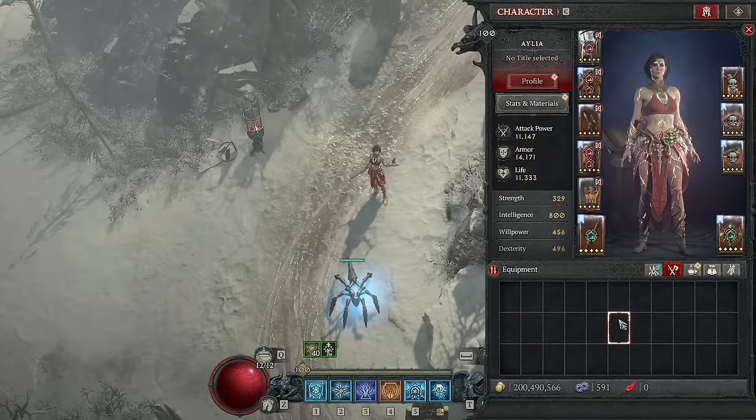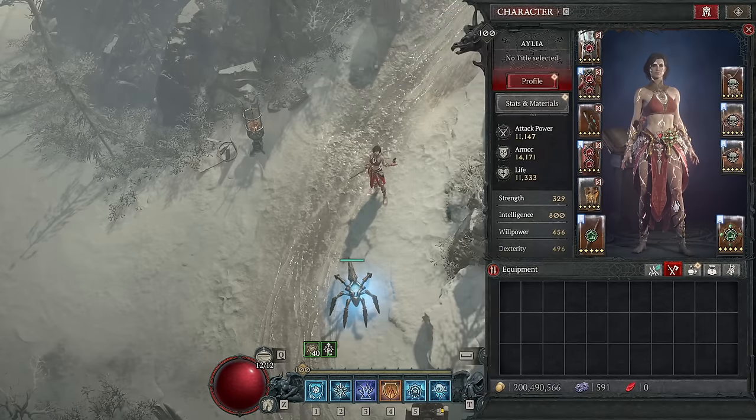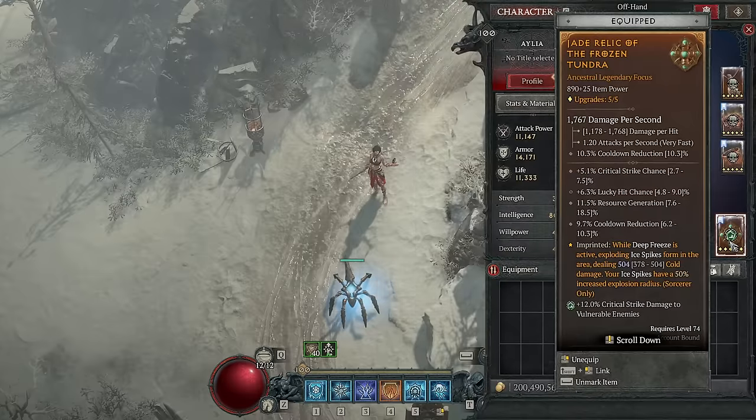Starting with gems: you want critical strike damage to Vulnerable on your weapons, armor on your jewelry, and health on your armor. Aspect-wise, we have Conceited — more damage while you have a barrier. You always have a barrier, so this is just one of the single best universal Sorcerer damage amps. Then we want Frozen Tundra, so your Ice Spikes have a 50% increased explosion radius. We want every Ice Spike to hit everything — it's a huge increase to the build, even if it's a little anticlimactic.